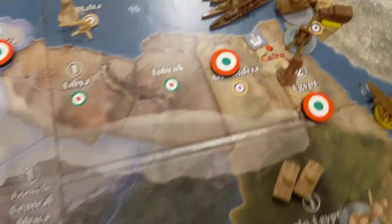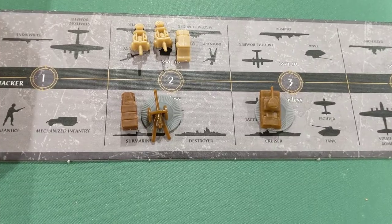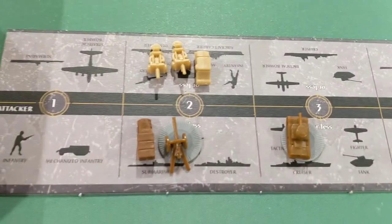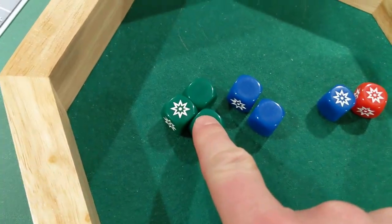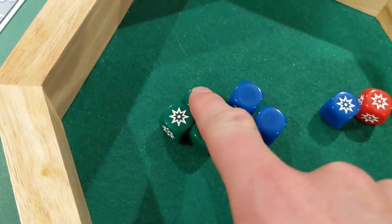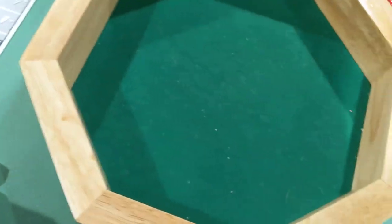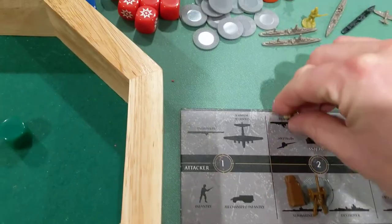This next battle I'm setting up on the battle board. I've got a mech, two artillery, and two tanks for the Italians against two artillery and a mech for the British. And there's the mech, two artillery, two tanks, and then my cruiser and my battleship. We're looking for three hits — got them. Exactly what we needed.